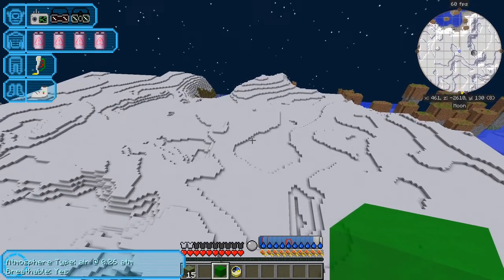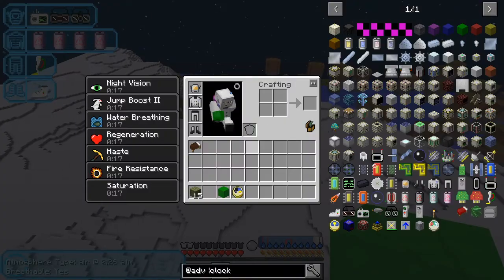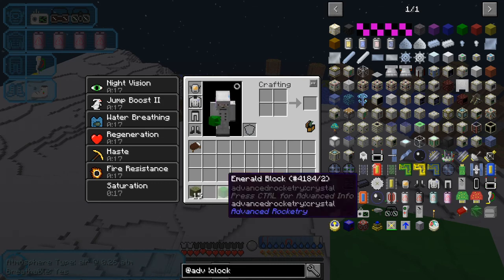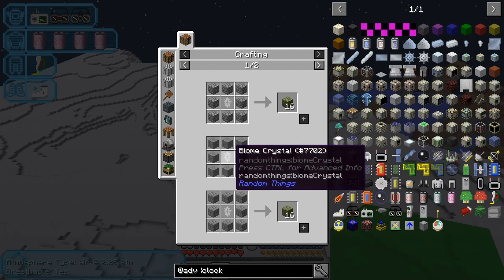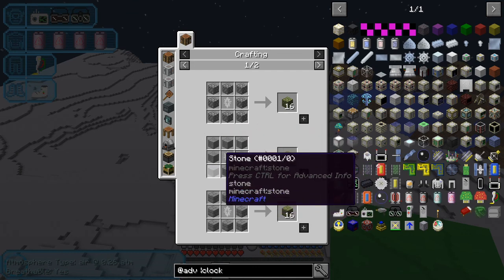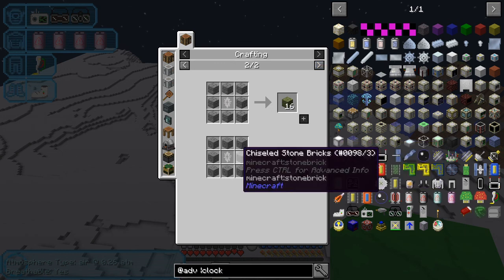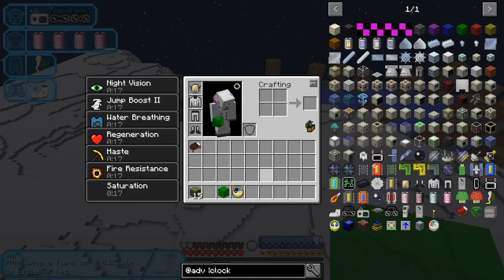You can see these rocks have changed color to a greeny color. These rocks are from Random Things - chiseled biome stones. They're fairly easy to make: the recipe uses one biome crystal with stone or bricks around it. In my case I put chiseled stone bricks around it. They change color according to the biome you're in.